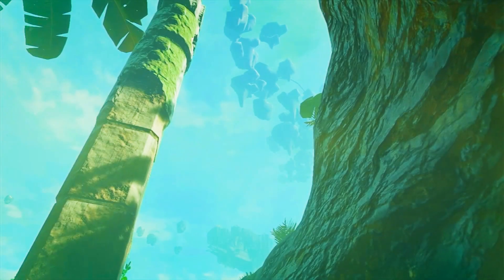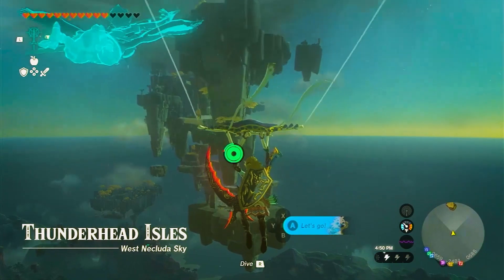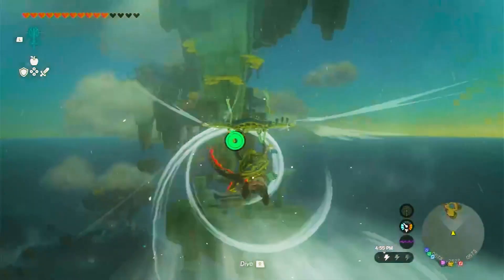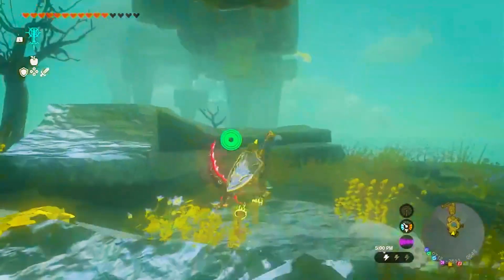Utilize Popla Foothills Skyview Tower and your paraglider to soar towards the newly revealed sky islands. But be prepared — if you haven't invested in stamina, you might need some stamina food or elixirs to conquer the Thunderhead Isles. Once you reach the Sky Island, your journey continues with Pura's guidance.